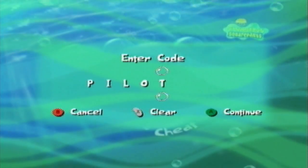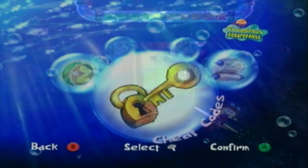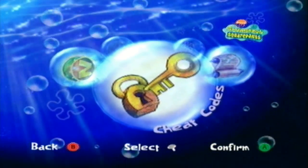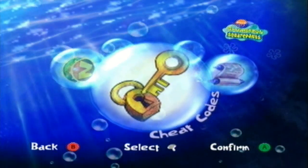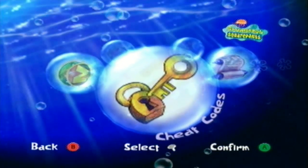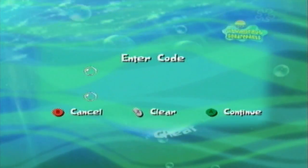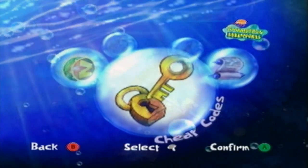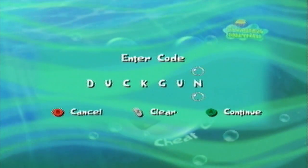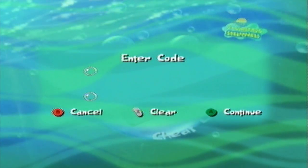Next up we have the It Came From Bikini Bottom cheat codes. The first one is 'pilot' - 'Chalks away, a new costume for SpongeBob for It Came From Bikini Bottom.' It's a nice little costume, though since you play in third-person perspective you can't really see it that much - it's best seen in the cutscenes. This next one is pretty funny: you type in 'Duck Gun,' and yes, this is a real thing. 'What's better than lasers? Squeaky Ducks. Check it out in It Came From Bikini Bottom.' It's literally a gun effect where you shoot ducks out. It's pretty gruesome if you think about it.